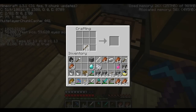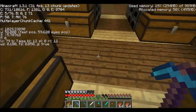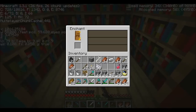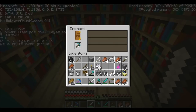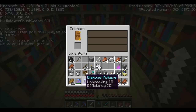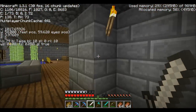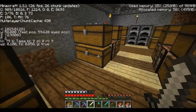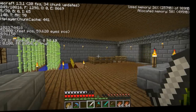I'm getting enchanting-happy now. Come on, Fortune! Let's go — level 30. What do you know: Unbreaking 3, Efficiency 3. Not bad, that'll be another one I can use for quite a while.